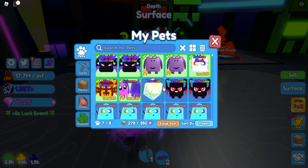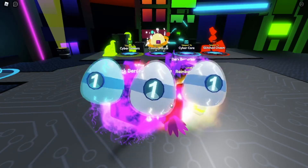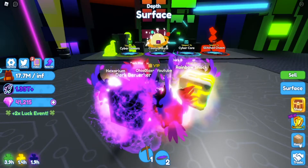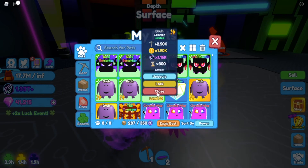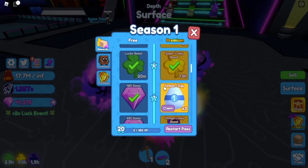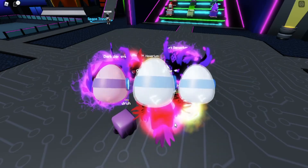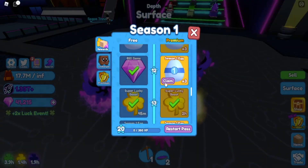We got the legendary! Let's equip it — our pets are looking nice. Oh wait, we got another legendary! I thought we were close to getting a secret. We got two shinies — that's insane. Two shiny rares! And another shiny — we're getting a lot of shinies.